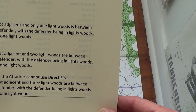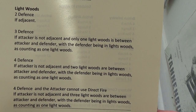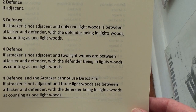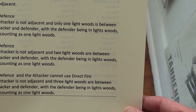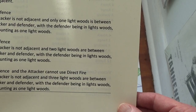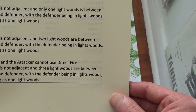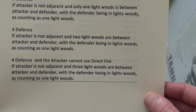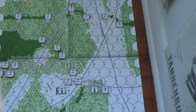The light woods - if you're adjacent to them, they're just like being in the open: two defense. Three defense if the attacker is not adjacent and only one light woods hex is between the attacker and the defender, with the defender being in light woods counting as one light woods. Four defense if it's two, and the attacker cannot use direct fire if there are three or more.